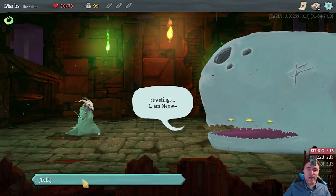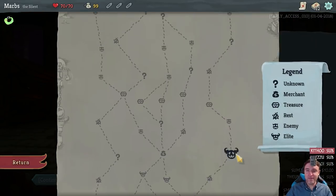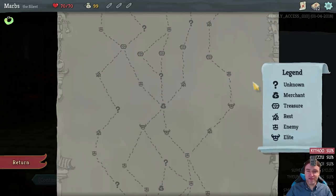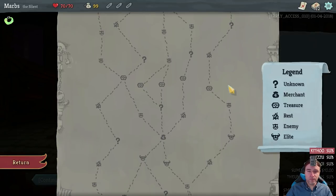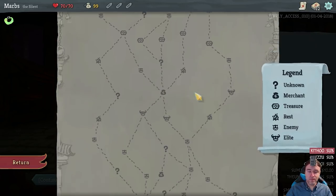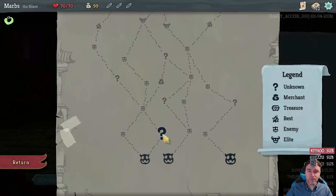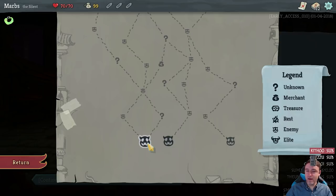Greetings, I am Nyo. Reach the boss to receive my blessing. A talking whale! So let's have a look. There's a merchant right here, a campfire, also a campfire over here. There are two campfires on the right side and two campfires on the left side. Let's go for the question mark, then the earliest merchant, then another question mark and chest.